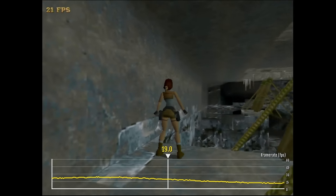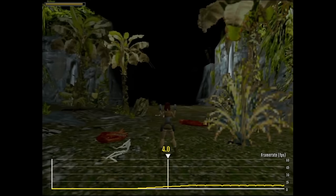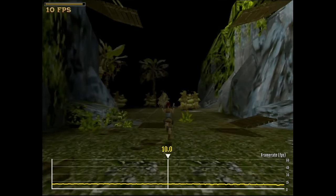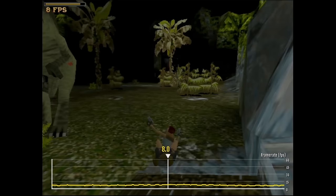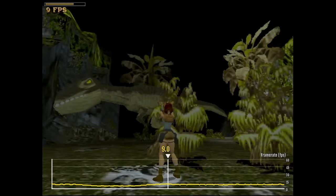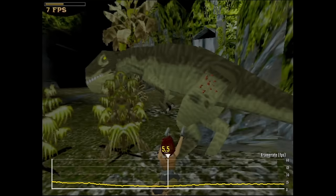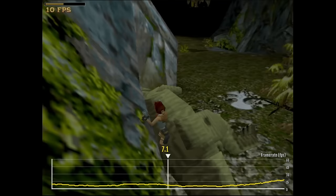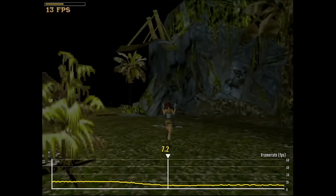Once Lara reaches the other side and looks over the map from the platform, we measure 12 frames per second. In the final test for this CPU — the fight against the T-Rex — we start in single digits and it doesn't improve much. There are probably too many objects to calculate, from plants and trees to the extra polygons the T-Rex brings. We barely touch double-digit framerates. Only when the T-Rex is defeated and we look toward the rocky stone walls do we reach up to 20 frames per second. Maybe I was too fast to call this playable for die-hard gamers.